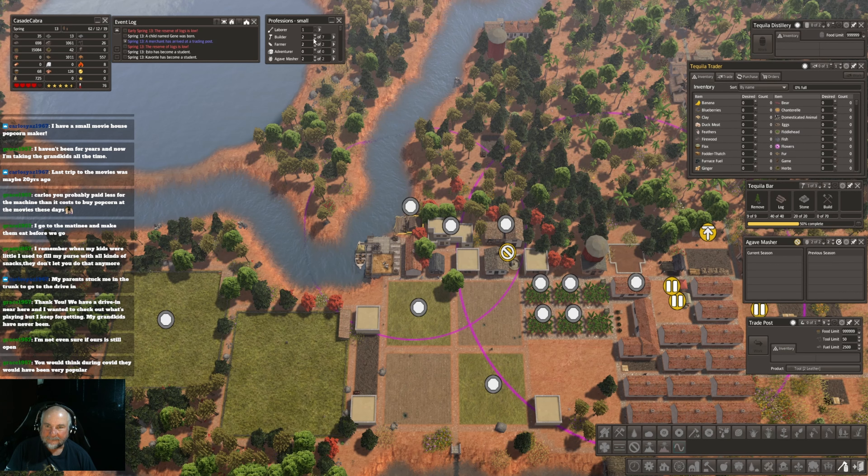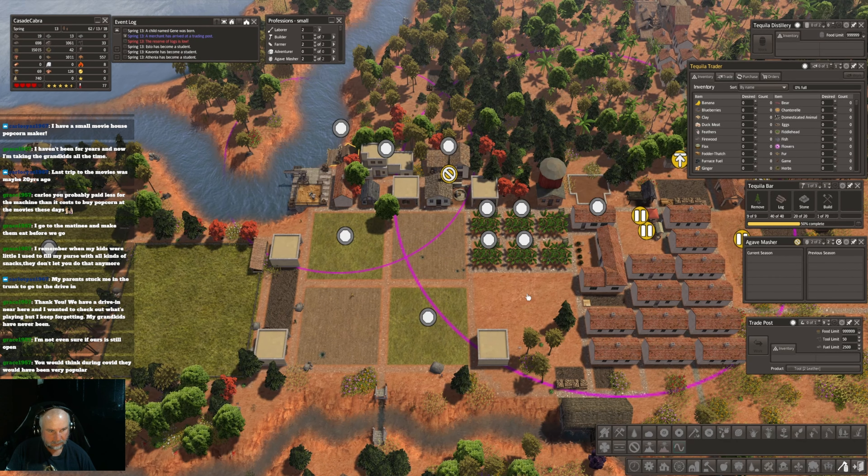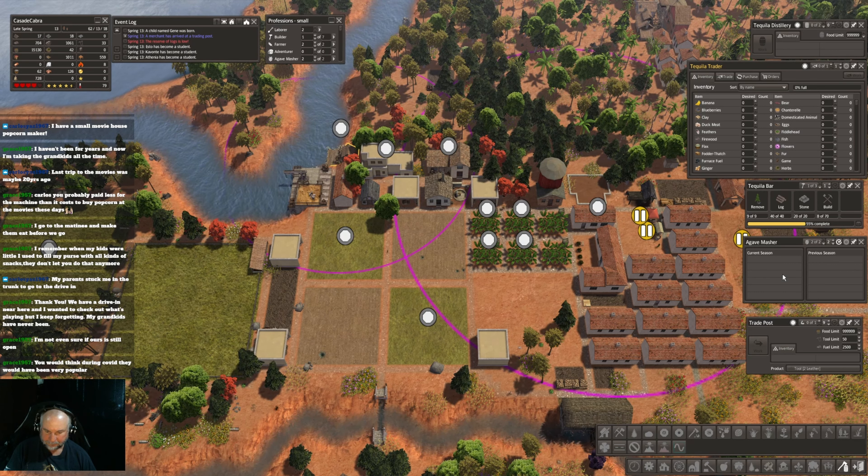Tequila trader. Let's look at that — so it looks like a normal inventory. We don't have people for it right now, so let's turn it off. Must have had a bit of a die-off there or something.